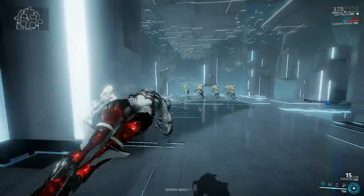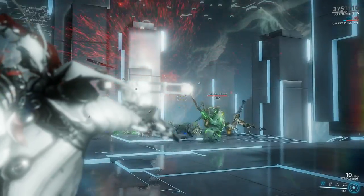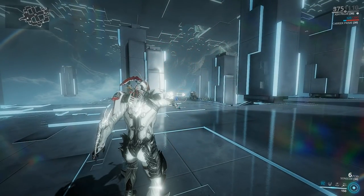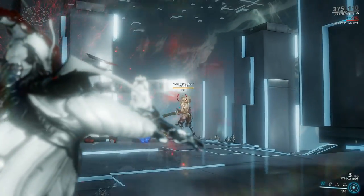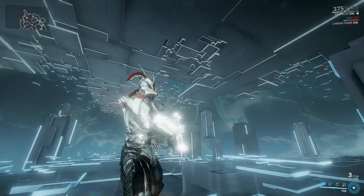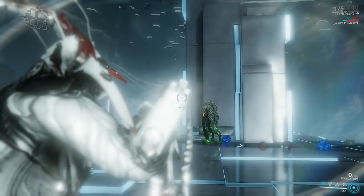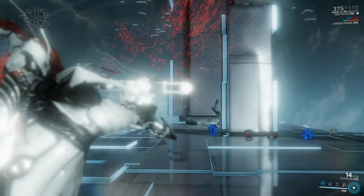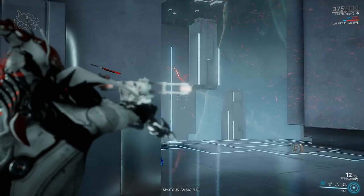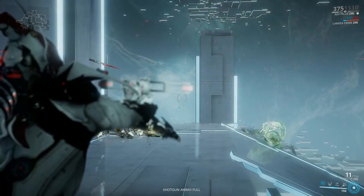Let's check out how the weapon handles without any mods equipped, just so you can get a clear understanding of what the Sonicore is all about. As you can see, the weapon is fantastic at applying crowd control — I'm able to ragdoll all of these enemies around with minimal effort, meaning they're not shooting me, so I can finish them off with a melee attack or my primary weapon. This is a hand-mounted crossbow with a limited range of 15 meters. At the end of those 15 meters, the projectile detonates in a 5 meter area, knocking all enemies with a ragdoll effect.